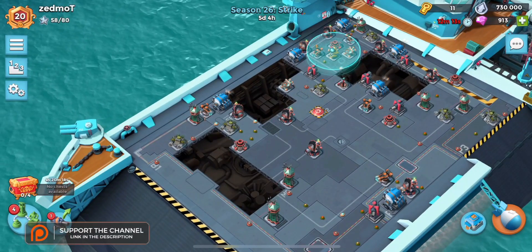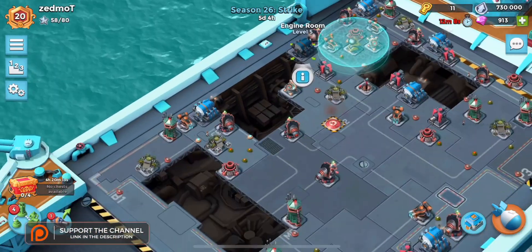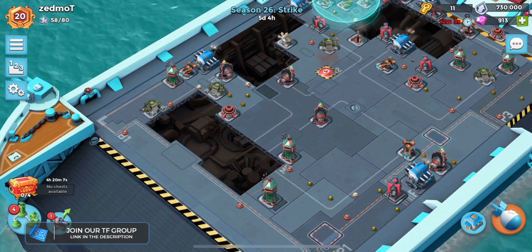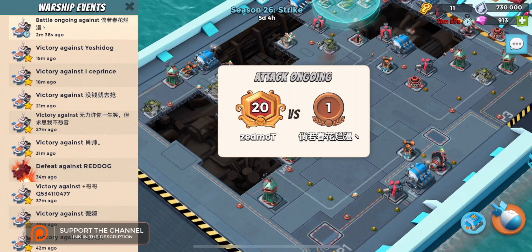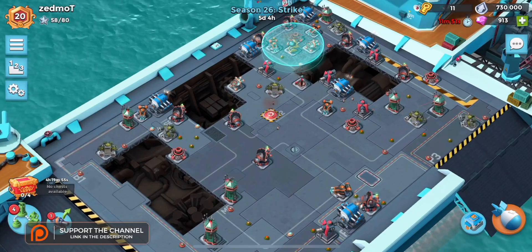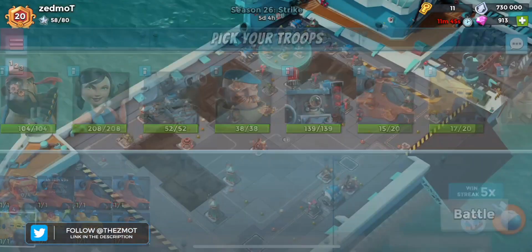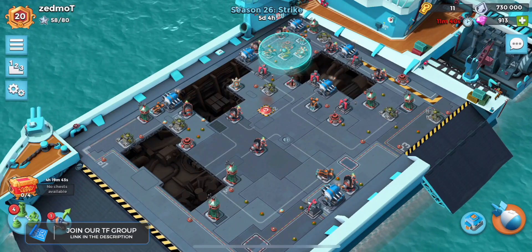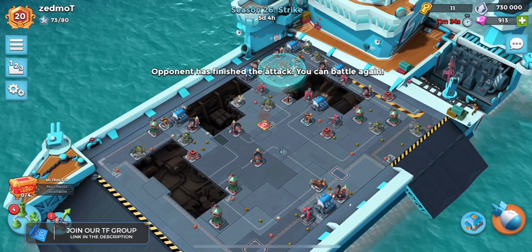My base is one of those bases, unfortunately. The same sort of attack would work perfectly on me. We're going to have to wait a little bit for this person to finish because they're using tanks, and once you leave spectate mode you can't go back in. It still shows rank one. They fixed the intel glitch — they did not fix so many other bugs in Boom Beach.